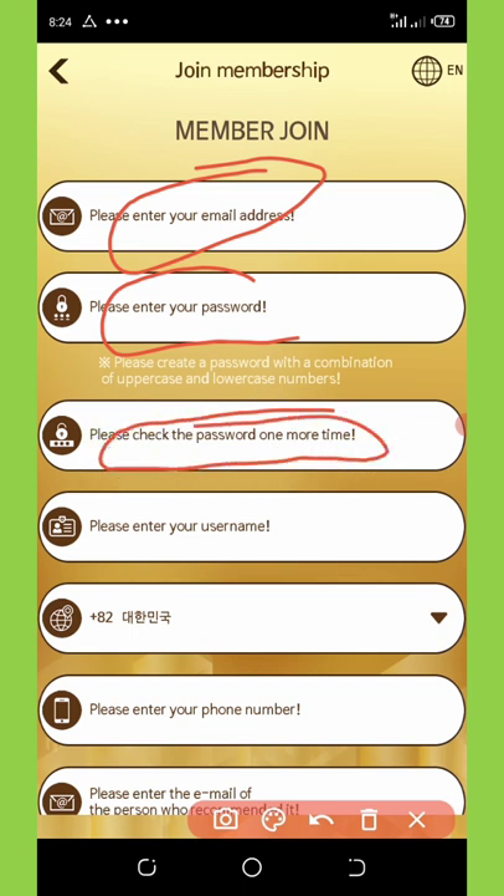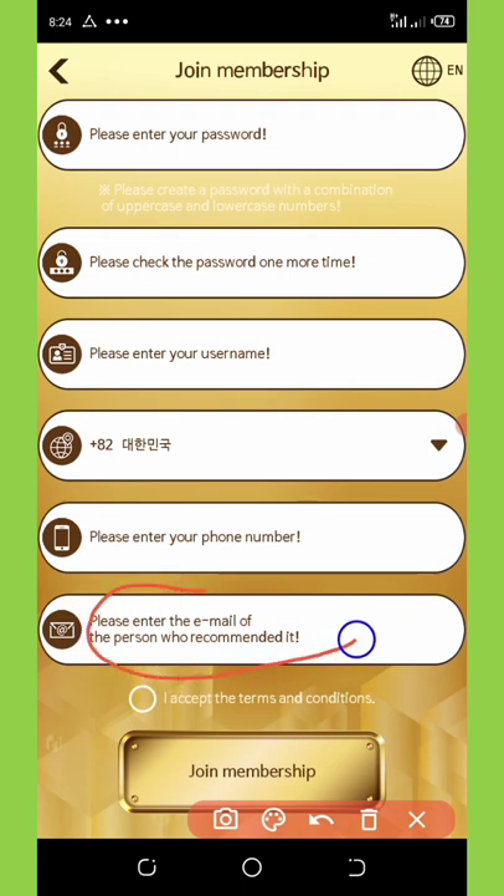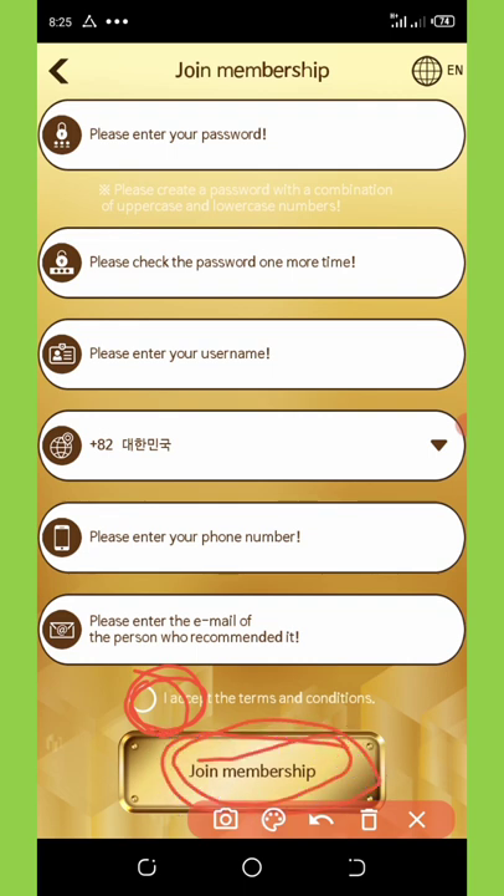Re-enter your password again, enter your username, then enter your mobile number. Make sure you change the country code first before you enter your mobile number. Then scroll down a little bit where it says enter the email address of the person who recommended you. Paste my email address there — make sure you use my email address so that both of us will get the commission. Accept the terms and conditions and click on join membership.